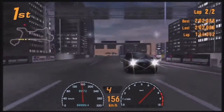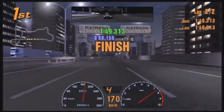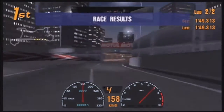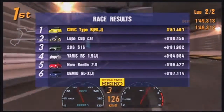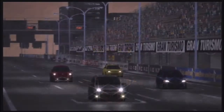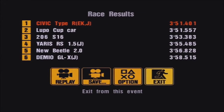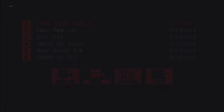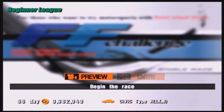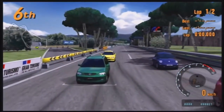That Lupo isn't getting passed, I would assume. Cross the line. The Demio comes last again. I like how the Beetle keeps getting beaten by the Yaris — bear in mind the Yaris in this game, that particular model, has about 80 horsepower. Rome circuit is the final circuit we're going to. Final race — the grid layout is exactly the same.